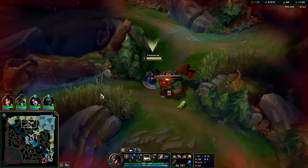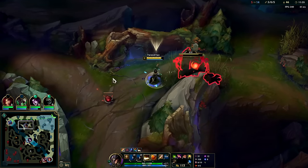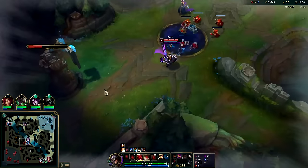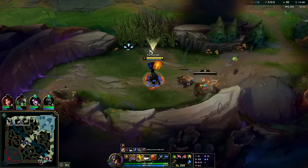Even though you'd think it'd be strong because of the stun card — it's just not. He's an AP machine, always was, always will be. I can R to mid or top right now — the R range is ridiculous.